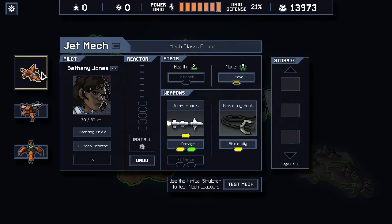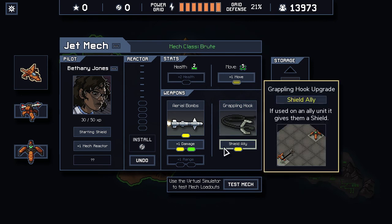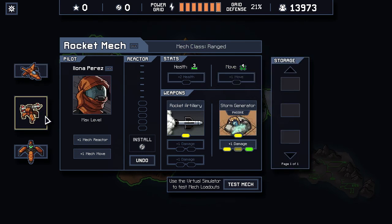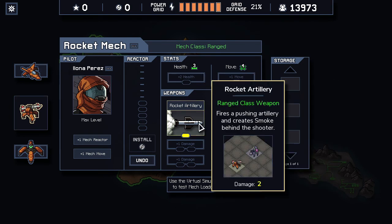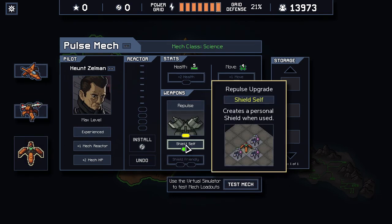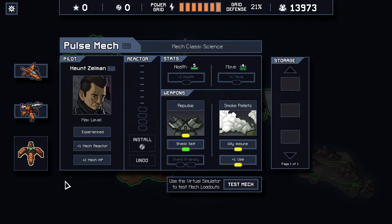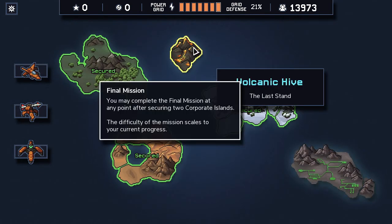We do have max power. Bethany is almost max level — she has the Aerial Bombs, the Plus Damage, the Grappling Herc, and if we use it on an ally we get to shield them. We also have the Plus One Movement. Elonia has the Storm Generator at its Plus One, and she has the Rocket Artillery. And the Little Hunt has the Shield, the Smoke with one extra use, and allies are immune. Let's get going with the Volcanic Hive.